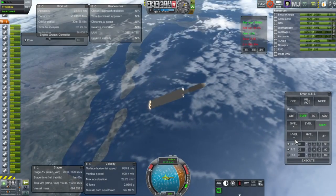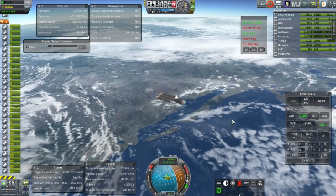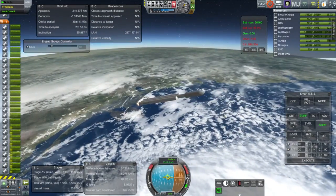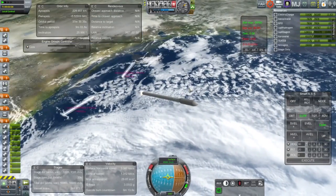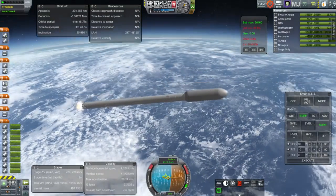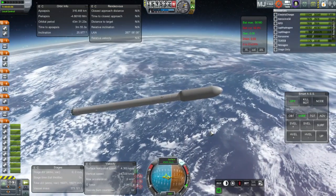Throttling down the core stage allows it to last longer than the boosters; otherwise they'd all go out at the same time, which would be bad. Here we're seeing the maximum range of the core stage, though since I'm not reserving any fuel in the boosters it's not really how the Falcon Heavy would work. Getting ready for the boosters out — and separation. The separation was a little more vigorous than it should be, especially if they want those boosters back. They'd probably be much gentler on decoupling so the boosters can orient properly for landing. And that's the core stage out, still over the Gulf of Mexico.